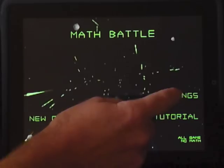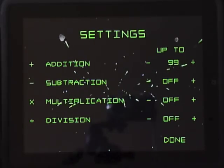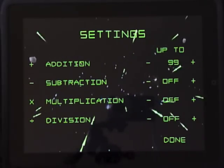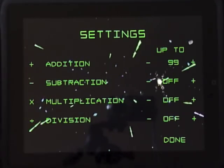Let's look at the settings screen. One of the great features of Math Battle is the ability to adjust both the type of problems that are presented and the difficulty of those problems. You can make adjustments for any of the four basic arithmetic operations: addition, subtraction, multiplication, and division.